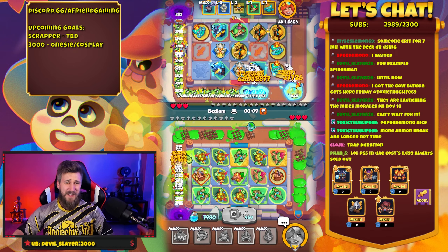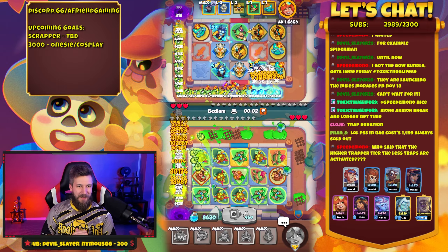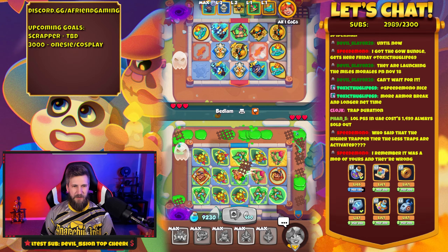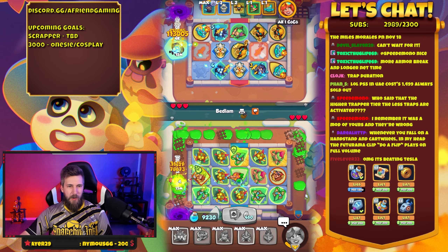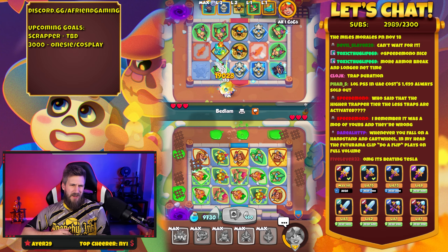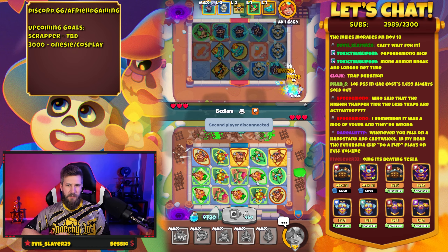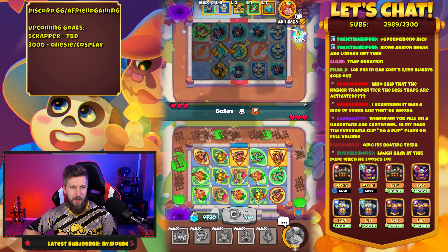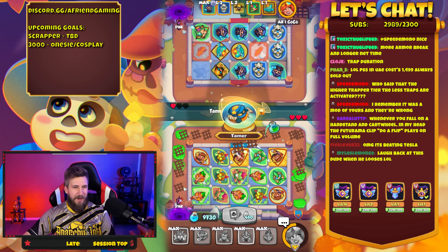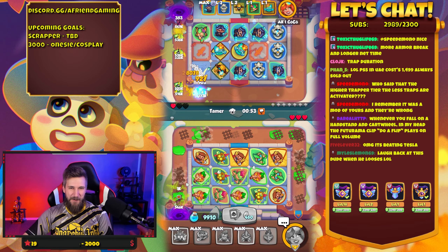I guess the PS5 costs fifteen hundred and is always sold out — that's dirty, no way. Who said the higher Trapper tier, the less traps are activated? I don't know — remember, it was a mod of yours and they're wrong. The higher Trapper tier, the less traps are activated — I don't remember saying that.